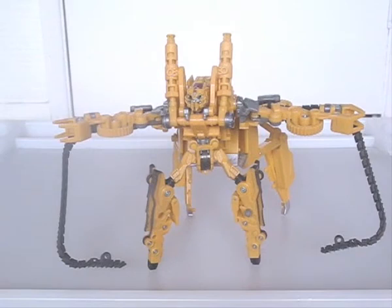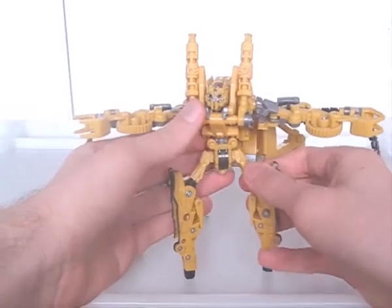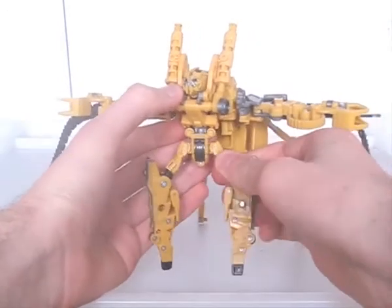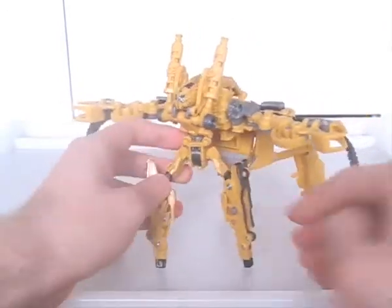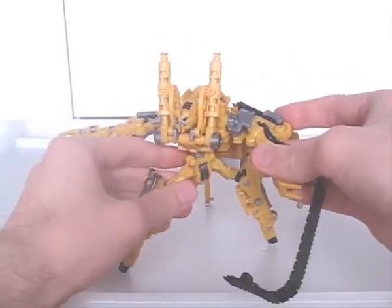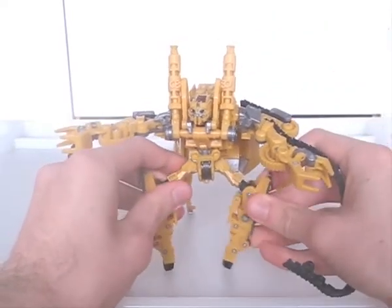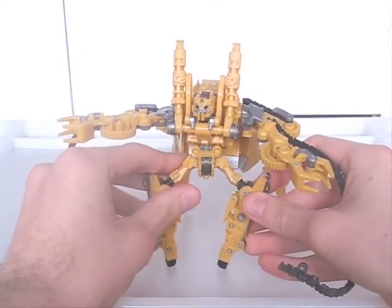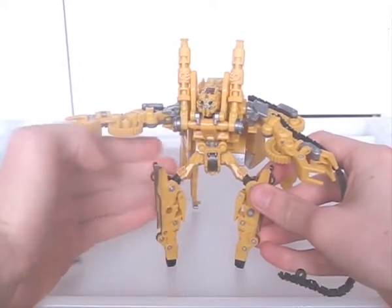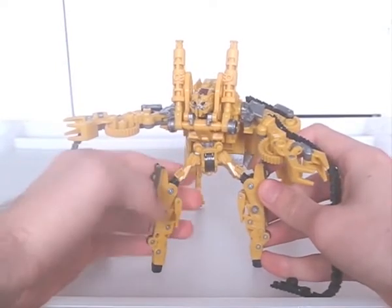Articulation is so-so. Some of it is sacrificed for the jackhammer mode, such as the knees, which are on springs. Both hips move up and down in unison. He has movement in the rear legs, the claws, and the shoulders, but he has no elbows and the head is blocked. Granted, you'd expect an intentionally monstrous-looking figure to have abnormal posability, but articulation still could be better.